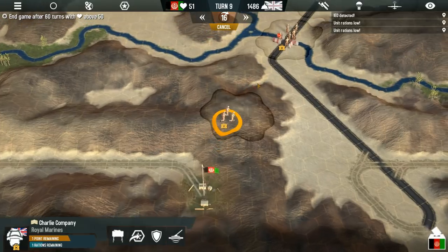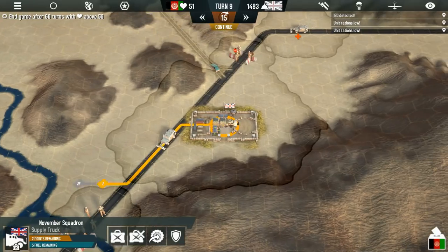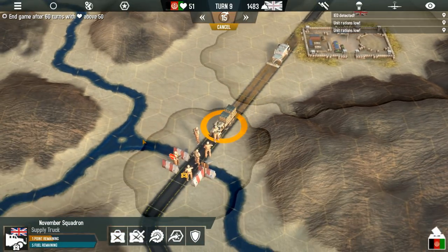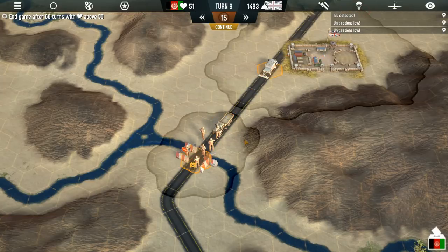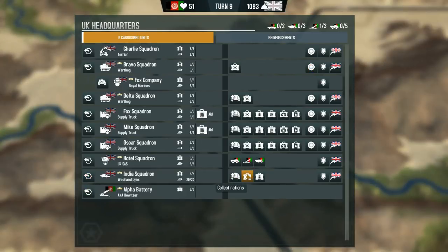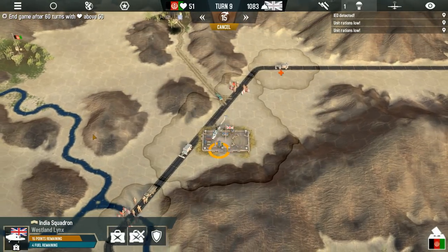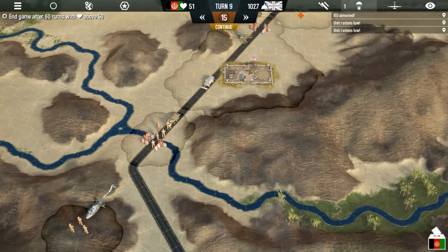We also need to get reinforcements to this unit. Let's go ahead and get the supply truck moving. Looks like we got some supplies to this unit, but not completely. I want to make sure that the roadblock is consistently staffed, so I am going to bring in the AC-130s for emergency supplies. Got to do what you got to do. I'm going to get the Westland Lynx to pick up some rations and drop them off to those units — actually, probably just bring them home as soon as possible. If these were special forces we'd keep them out, but in this case they're really not going to do much out here in the mountains.